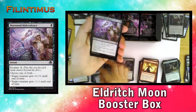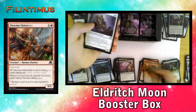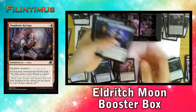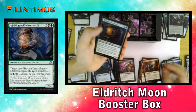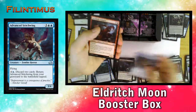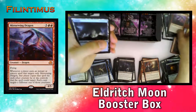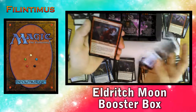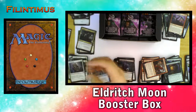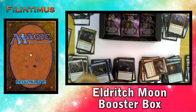We have a Turn Aside, Power Malevolence, Drag Under, Thermal Alchemist, Ironclad Slayer, Prey Upon, Prophetic Ravings, Woodcutter's Grit, Tangleclaw Werewolf, Vampire Cutthroat, Advanced Stitchwing, Fireblade Vampire, and a Mirrorwing Dragon — that's our Mythic. We have an Island and another Foil Fireblade Vampire. Not the best Mythic, but it's okay.